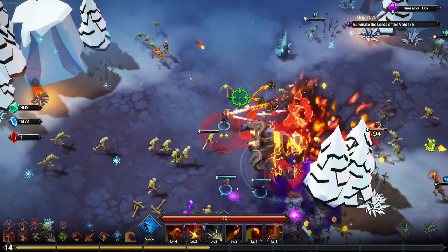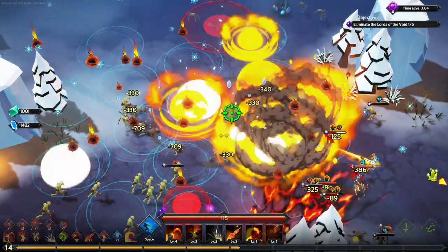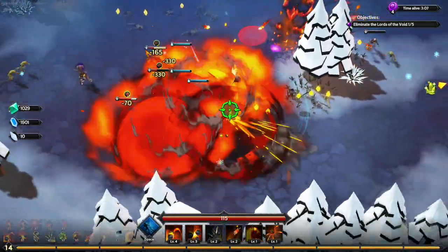We're going to take the blue magnetic — I want to start getting levels out of the way, beans.